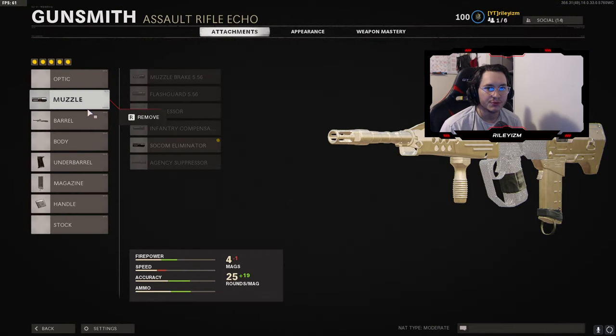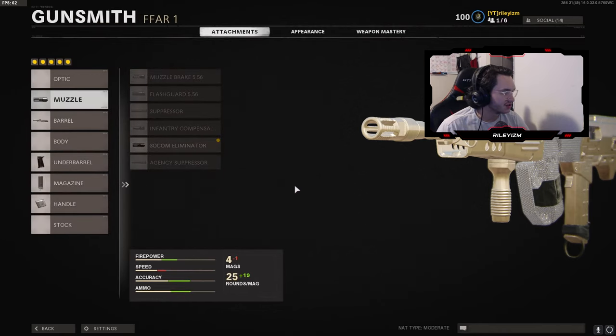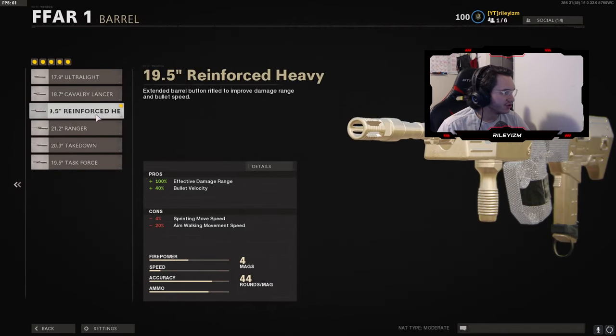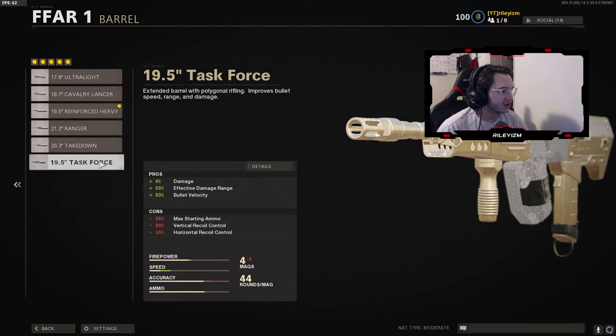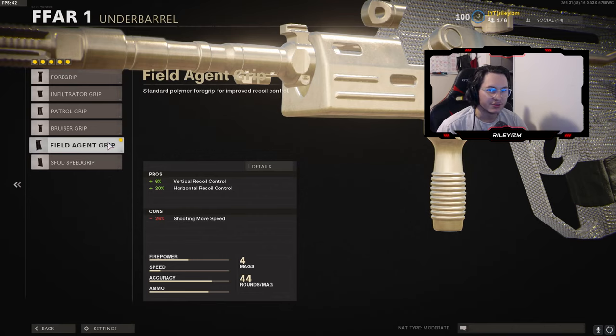With this gun I was focusing mostly on trying to minimize the recoil as best as possible, because without any attachments the recoil on this gun is absolutely insane. For the muzzle I rocked the Socom Eliminator — vertical recoil control, that's pretty much the only reason. For the barrel I rocked the 19.5 inch Reinforced Heavy — I was using the Task Force but it has a ton of recoil cons, so I switched. For the underbarrel we got the Field Agent Grip — again, recoil control, this thing's recoil is insane.